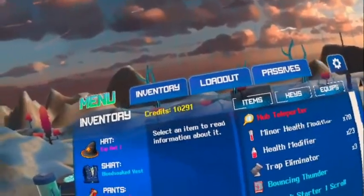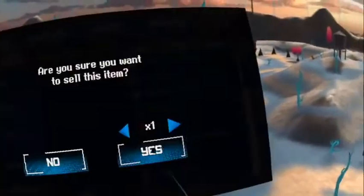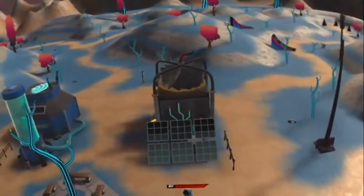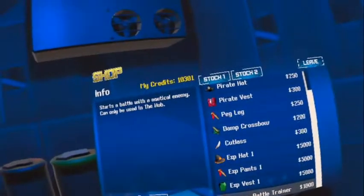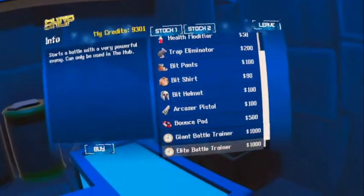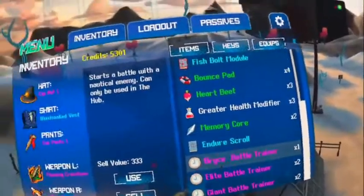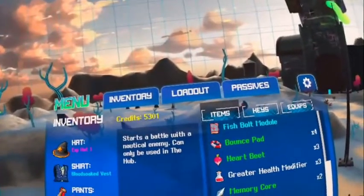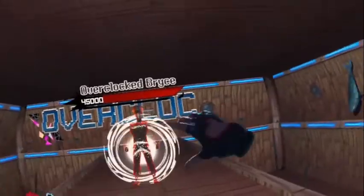So I have my 10,000 credits and I'm going to purchase a few things. I'm going to purchase a few battle trainers — the first one is a Bryce battle trainer, then two elite battle trainers, and then two giant battle trainers. Now let's begin with the Bryce battle trainer, because this is the easier one.